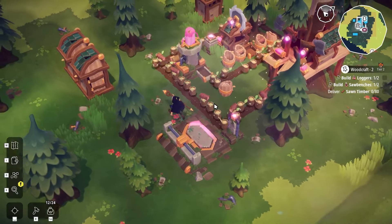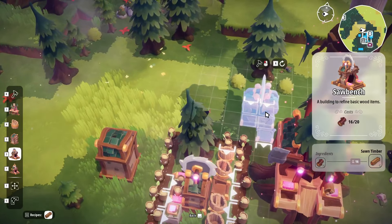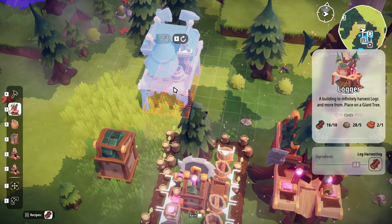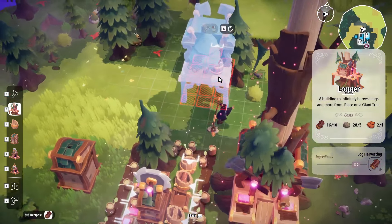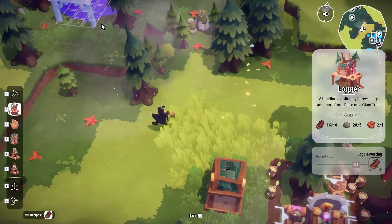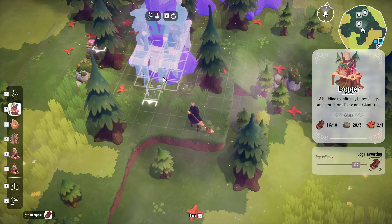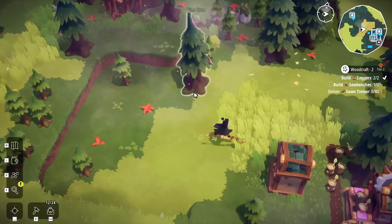Anyway, we need another logger. Let's find these large trees — five. Do we have everything? We just need a tree. There's a couple over here — quite far away though. Let's get it facing this way. There we go. I'm trying to think where we want this to come in. That's pretty much the closest large tree.